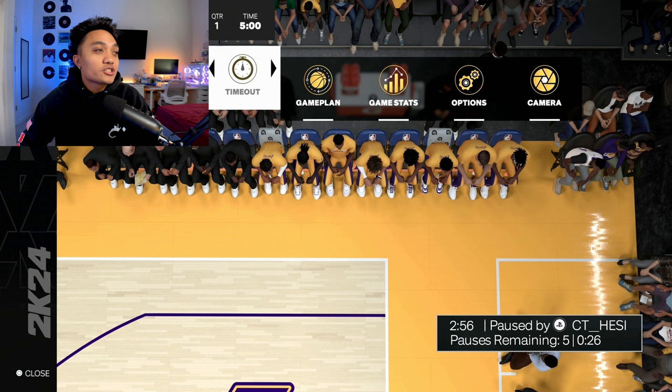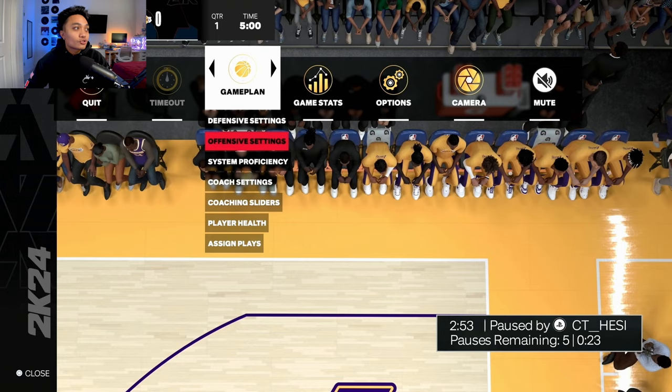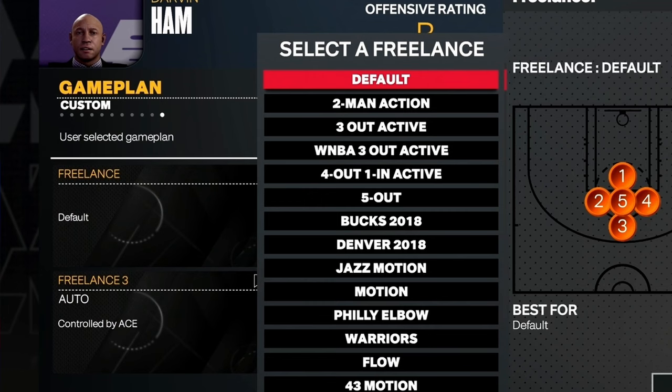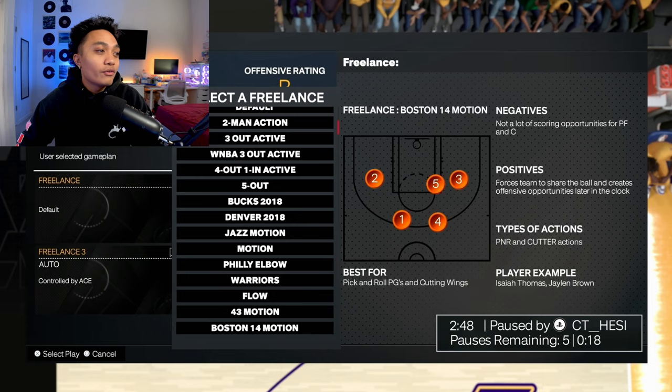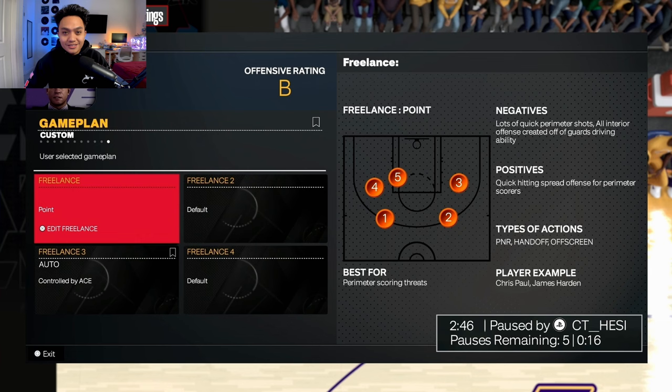Alright y'all, so first things first, we're just gonna watch old gameplay and break it down like film. First thing you want to do when you hop into an online game is pause the game before the jump ball. Go straight to Game Plan, scroll down to Offensive Settings, from here you want to go to Freelance, and from there you want to find Point. Point is the money freelance this year.